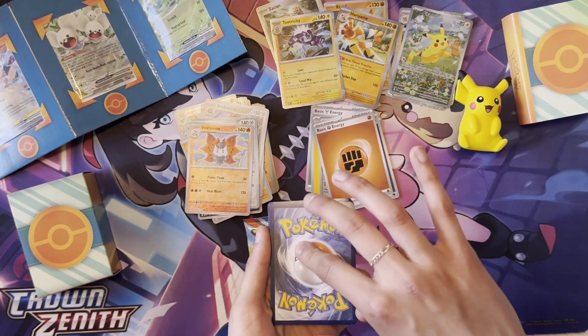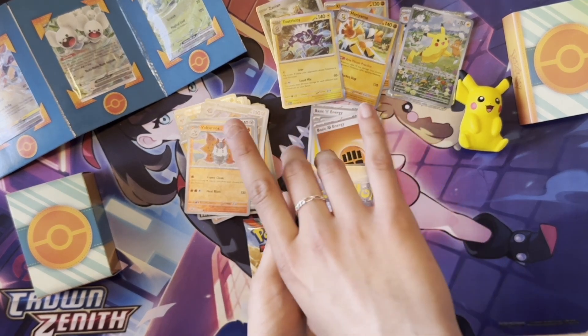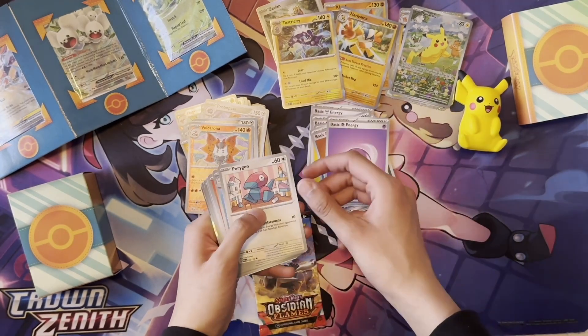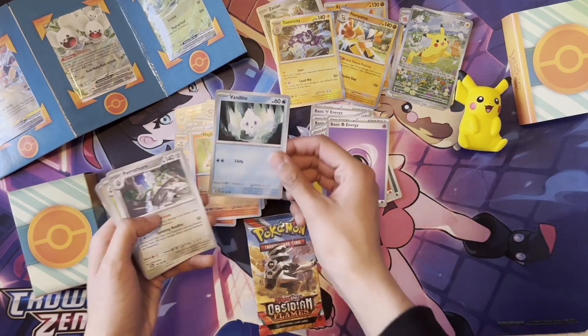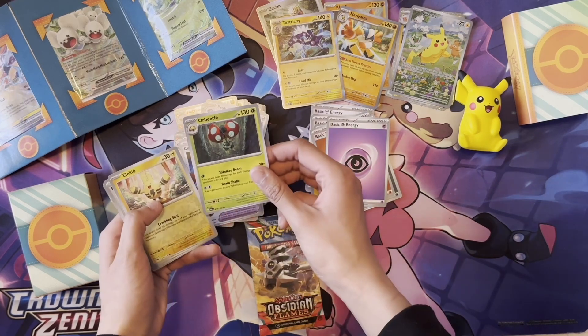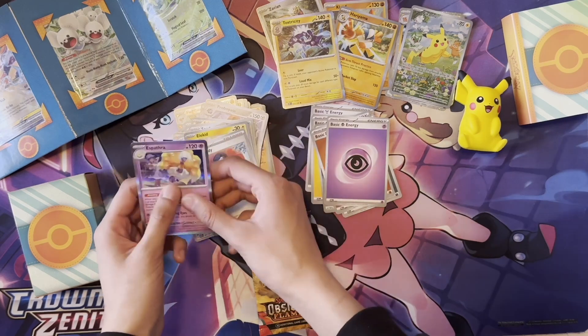I think it's steel. Dirt. Psychic. Let's go with psychic authority - Porygon. Seedra. Magby. Vanillite. Ferrothorn. Cursola. Orbeetle. Elekid. Parasol Lady. Espathra. Yeah.